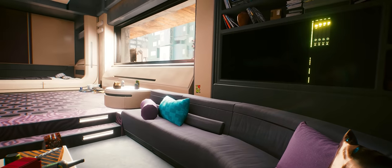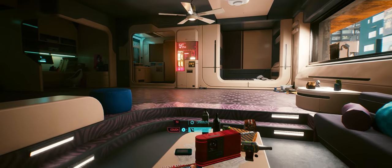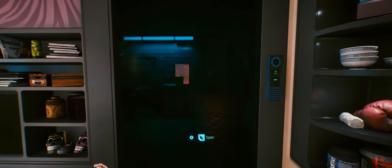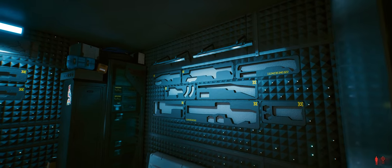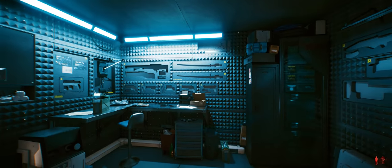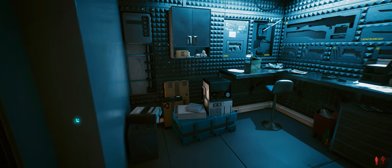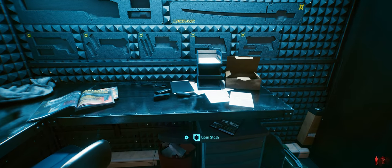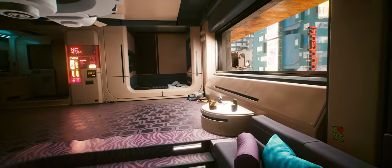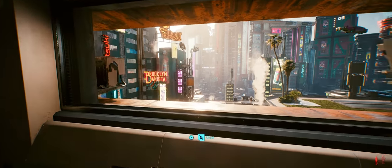While the color scheme isn't my thing, it fits the world of Cyberpunk, and if I could change the material set I'd want this in my own bachelor pad. Just adjacent to the lounge area is V's storage for weaponry — architecturally nothing to write home about, but it speaks of the world of Cyberpunk and the importance of having weaponry in a world where everybody's got a gun and you have to fend for yourself. But you won't spend too much time in V's apartment — you're going to spend it out there in Night City, and that's where we're going next.